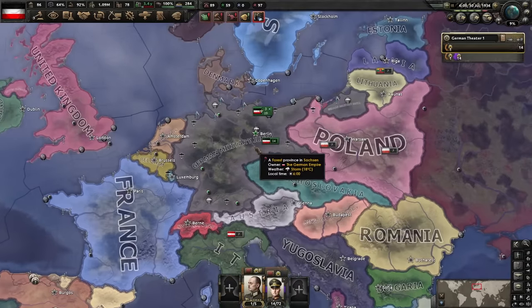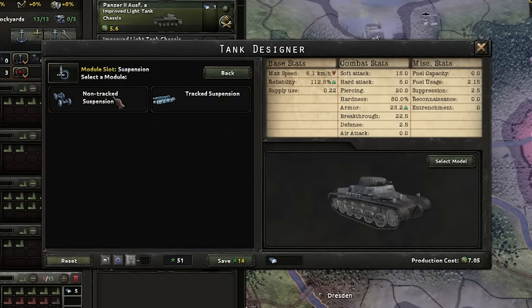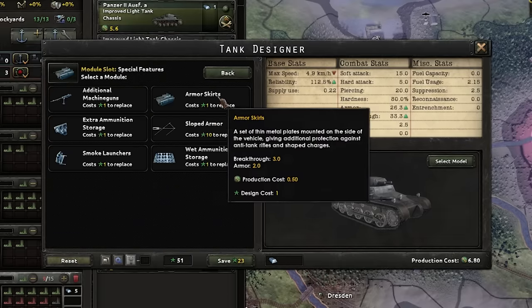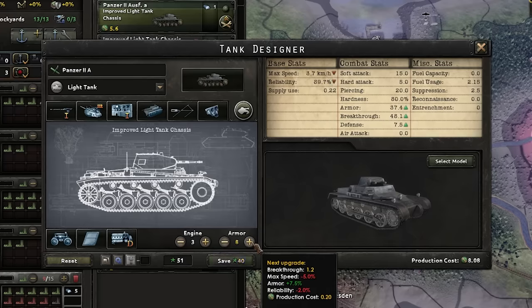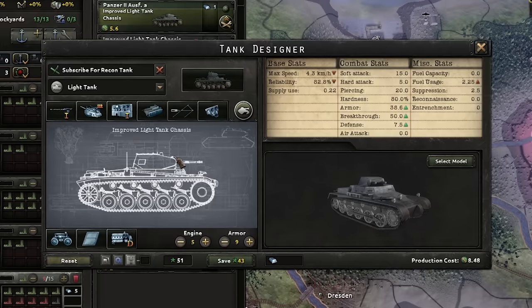Military junta? Light tank boyo — you know the rules and so do I. Bogey suspension, auto cannon, go for the breakthrough. Radio will be okay. Armor skirts and sloped armor and extra ammunition storage, which I found out recently is free. Extra ammunition is free, but you just lose a bit of reliability, and we don't care for reliability. So who gives a crap? Boom — this is the baby. It's a little bit expensive, but the road to war is quite a way away.